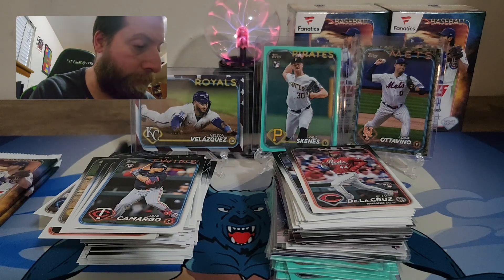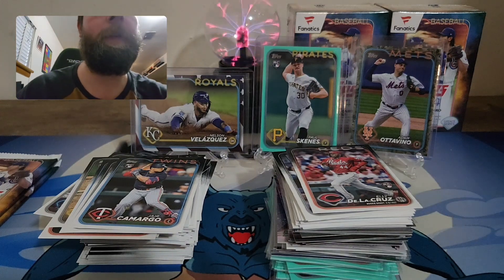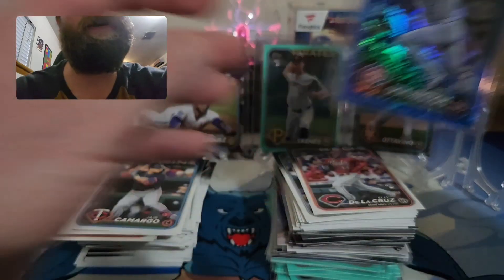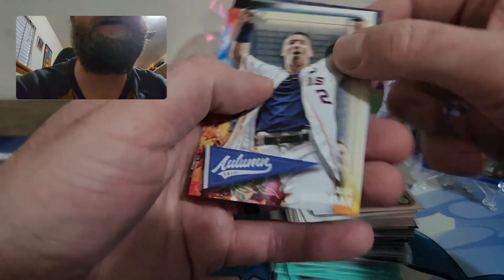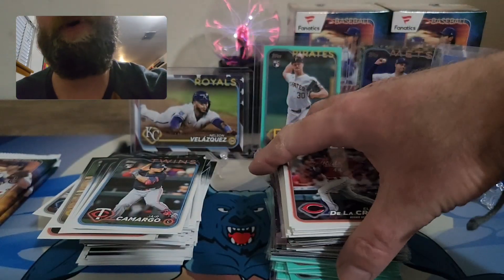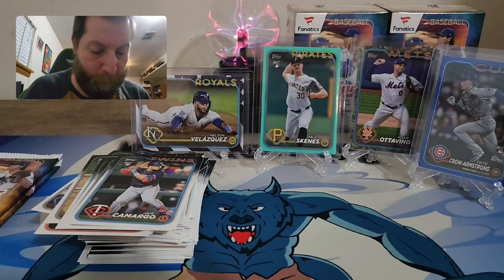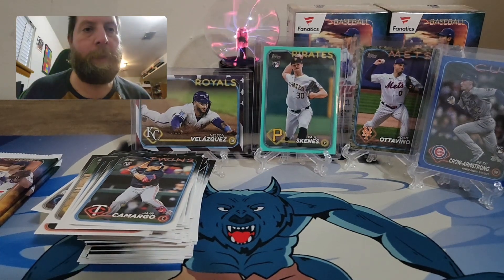That is definitely grade worthy — I will definitely get that graded. What a beautiful looking card. The Cubs logo, the rookie logo — everything just pops. I don't know what's nicer looking, that or the Paul Skeins. I think this might actually be it — that is sharp, with the blue everything just pops. Definitely will get that graded for sure. Absolutely stunning card. Also an Autumn Tales of Alex Bregman, Carlos Correa All-Star, Austin Wells — you know the deal — and a Brewers Joe Ross aqua.